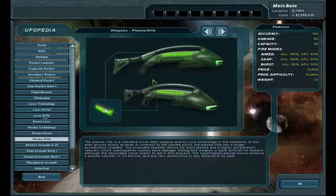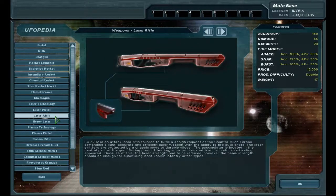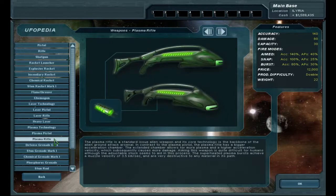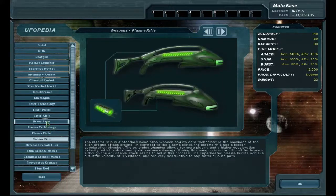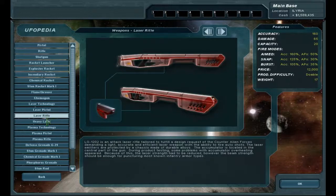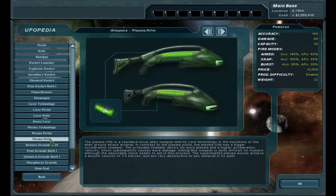Plasma rifle's done. Let's compare that with the laser rifle. Laser rifle's a bit more accurate, but the plasma rifle does more damage. Laser rifle is lighter, but I'm not really concerned about that - it's only five units heavier. I can't recall if the aliens have good resistance to plasma, but I think I'm going to switch over anyway for that increased damage. Our accuracy is already pretty darn good.